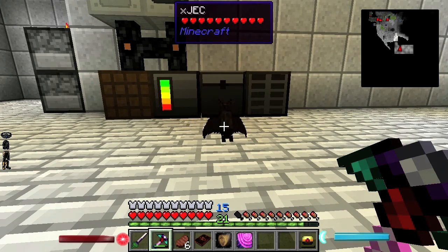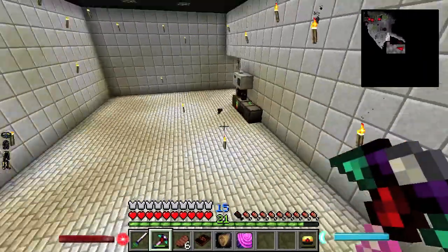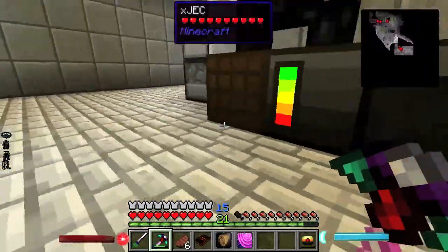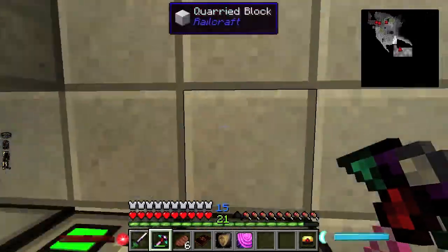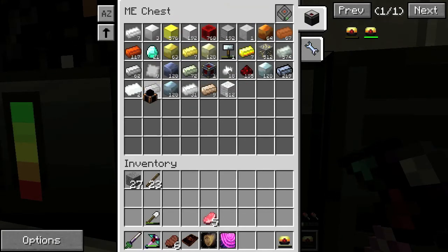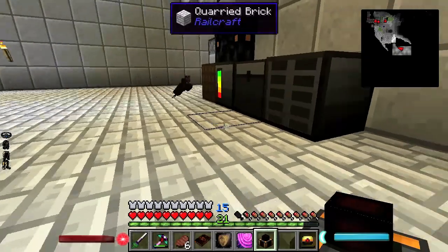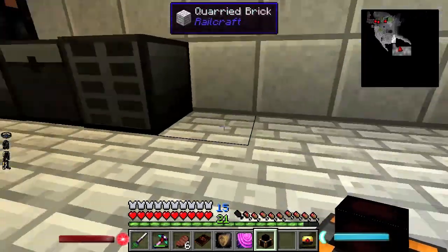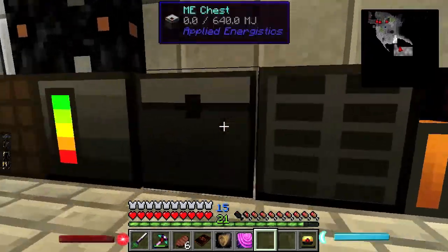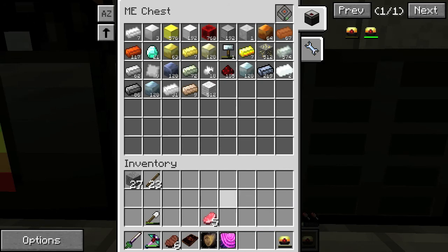Thank you, Tinker's Construct. So we have enough resources to last us for a while. A steam dynamo? Did I make a steam dynamo? I thought we were doing magmatic dynamos. I made a steam dynamo — whoops. That's okay, if you made that we can make the other one really easy. I made a steam dynamo on livestream. Redstone energy cell — so we'll be able to store a lot. I don't know how much energy that holds, actually.